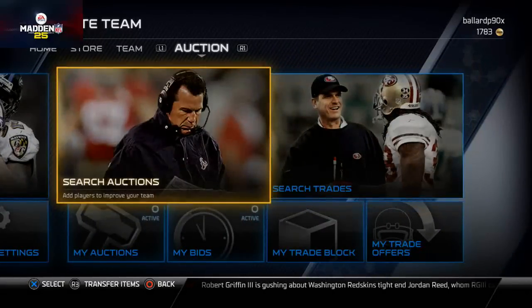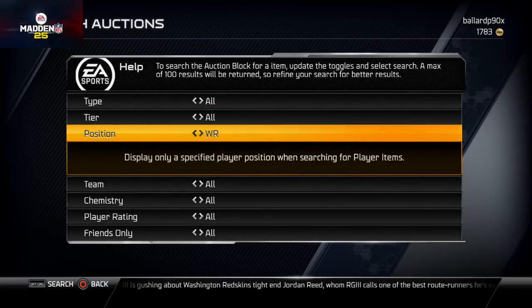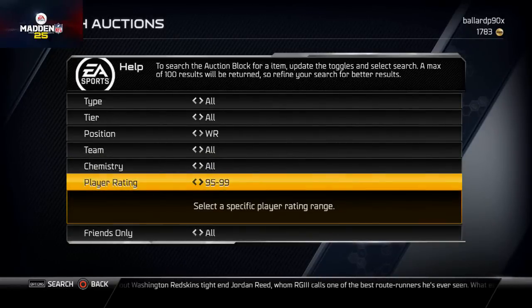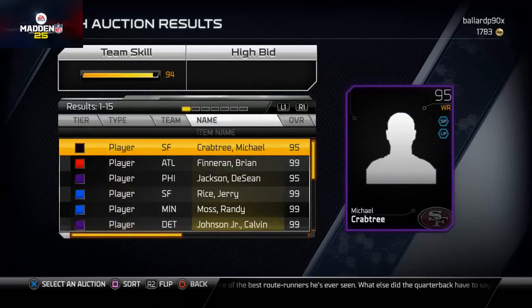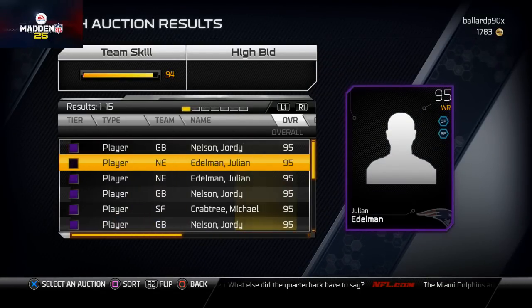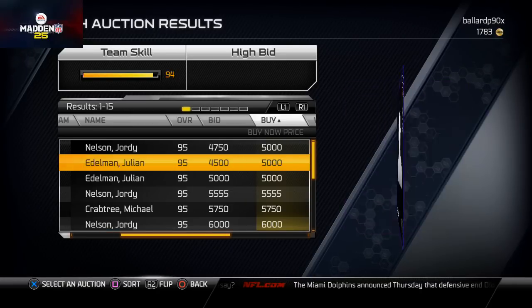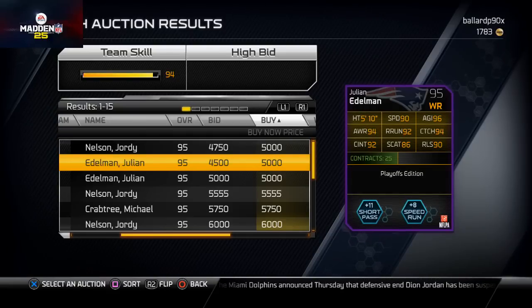Let's go ahead and talk about the top five. One of my favorite budget cards is this Julian Edelman card — it's only typically like 4,500 to 5k coins. You get 92 catching traffic, 92 route running, 94 catching — just a really good card, especially in a slot receiver role. This is a card you can get if you don't want to pop for that Steve Largent card.